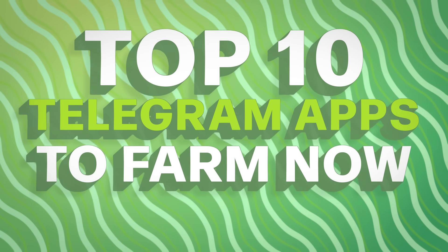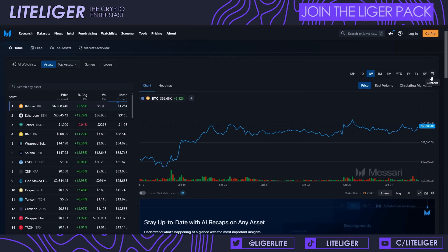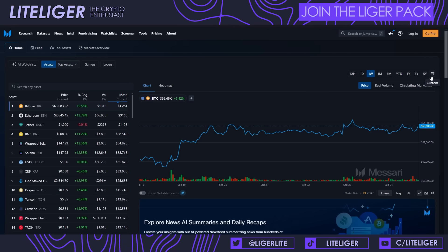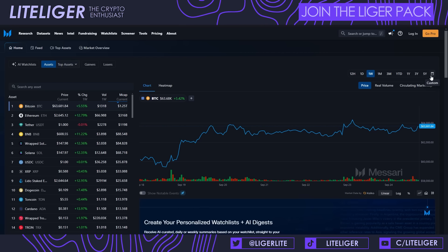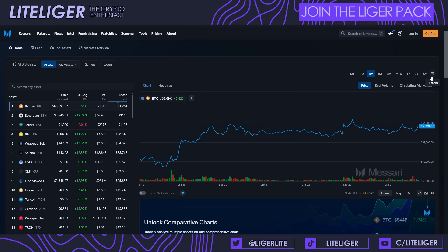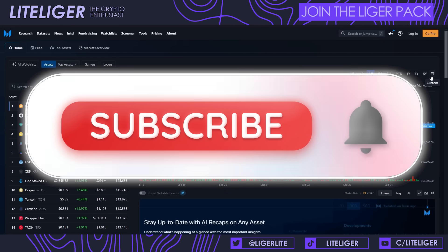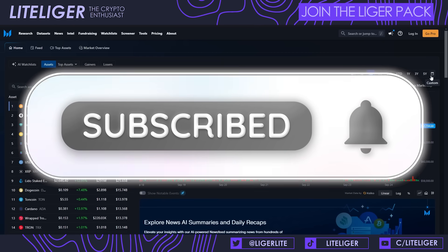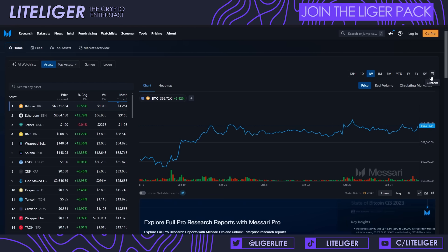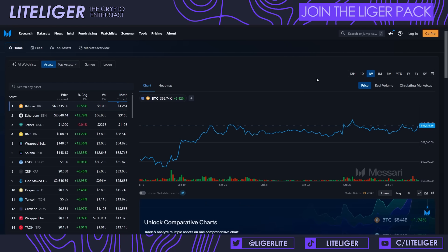Today I'm going to be talking about my top 10 Telegram apps that I'm currently farming. This will not include things that are very close to release. We have Hamster Combat happening on the 26th, Rocky Rapid releasing, X Empire ending its farming phase on the 30th, and Major releasing in the first week of October. So let's get into the top 10 list.